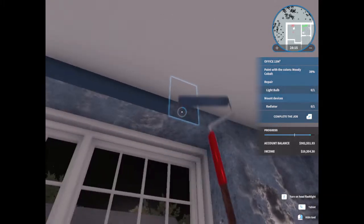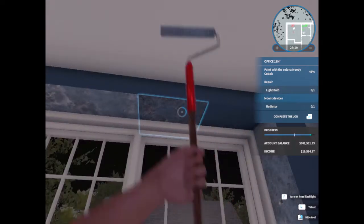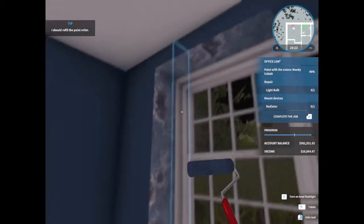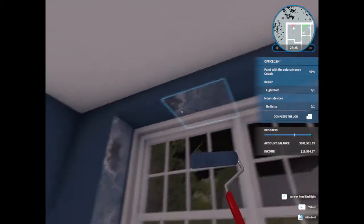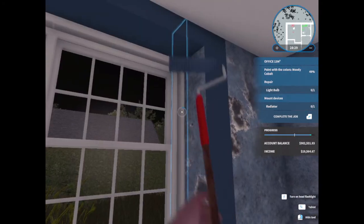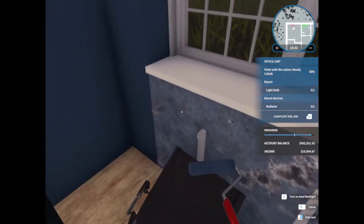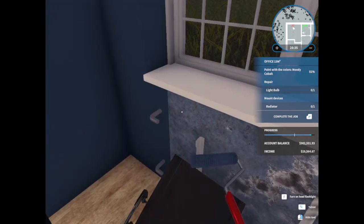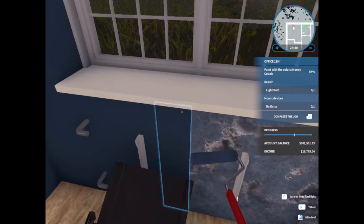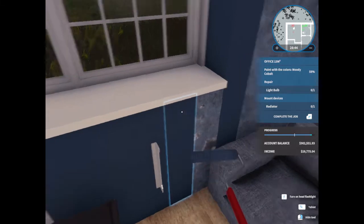There we go. There we go. Oh, hit two walls there — wasted a bunch of paint. That was awesome. Okay, there's that. Snoring up a storm, my kitten. I love her to death. Anybody that knows me knows that I really don't like cats, but I love that kitten.